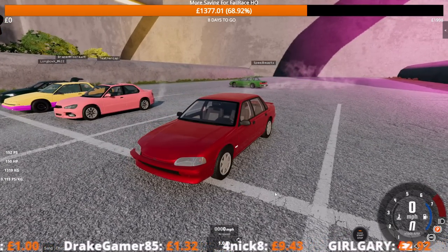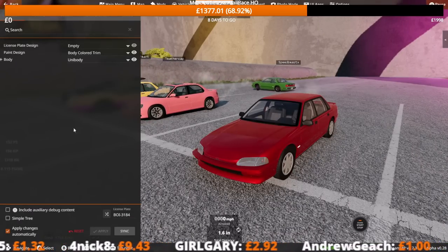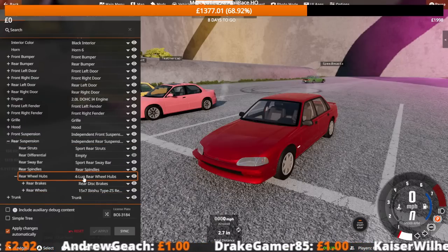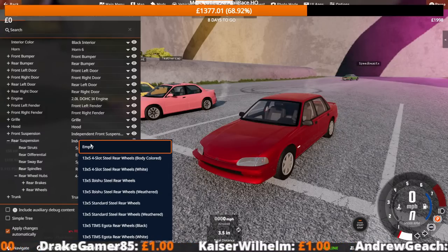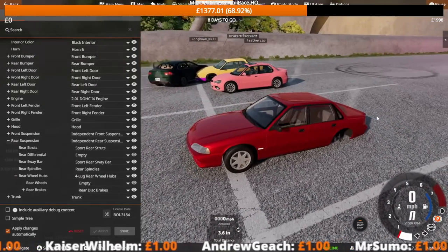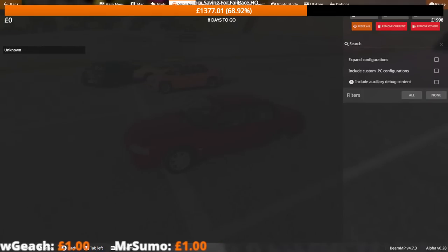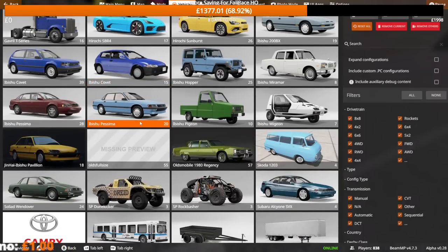There might be a slight problem with this — I don't know whether you can take an individual wheel off. You can take off front or rear wheels, but not individual ones. So we can't do that. I apologize — that one does not work because I can't take off an individual wheel, and we don't have any mods for any other three-wheeled vehicles. Which is a little bit of a shame. So we will go with the drift spec cars instead.